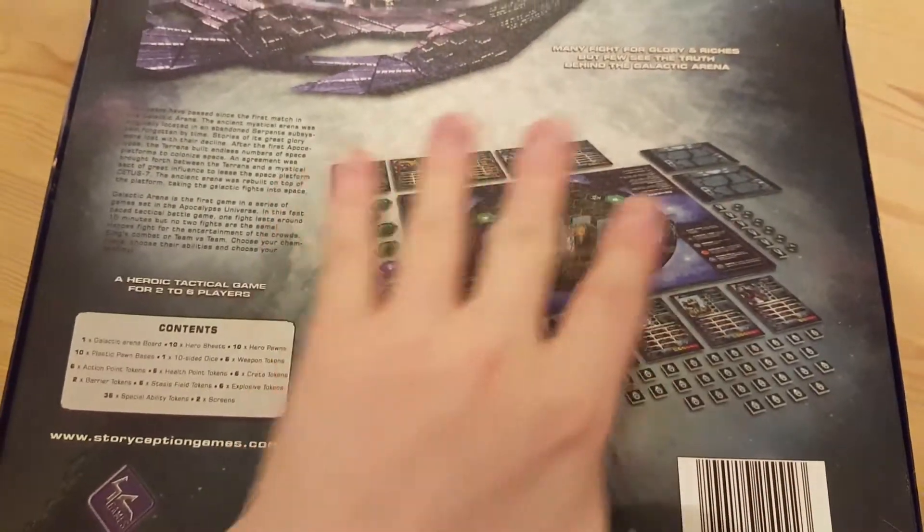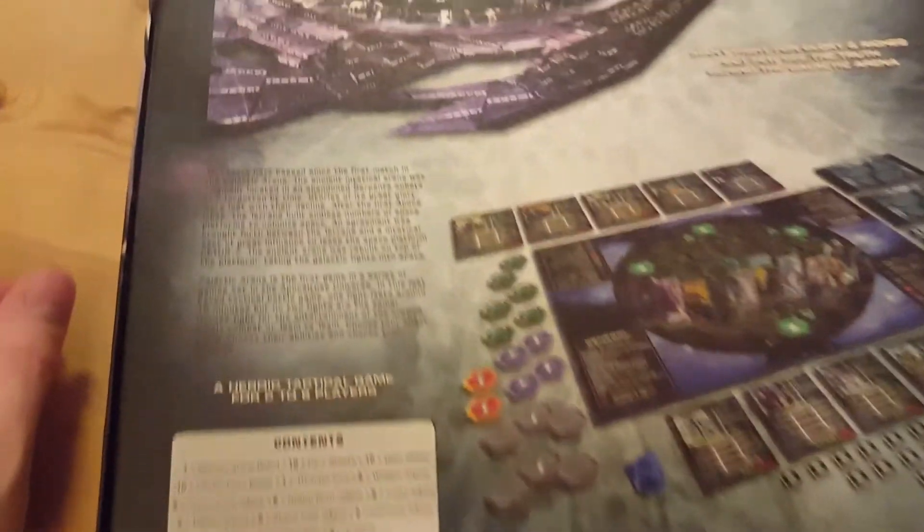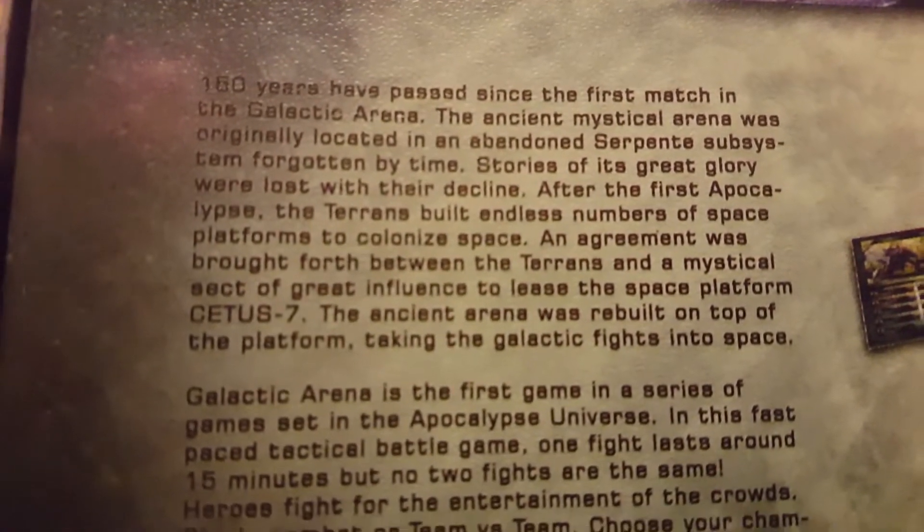So this is basically the layout of the game and some fluff blurb here — you can pause it and read it if you want.